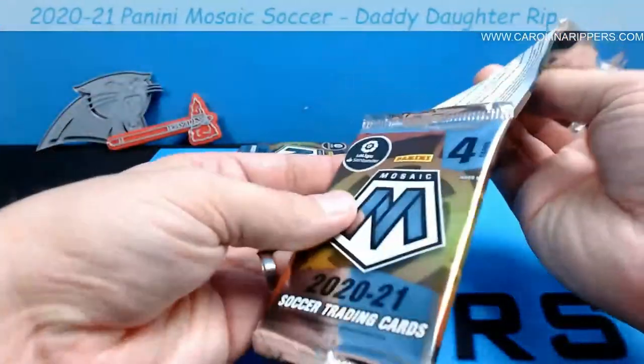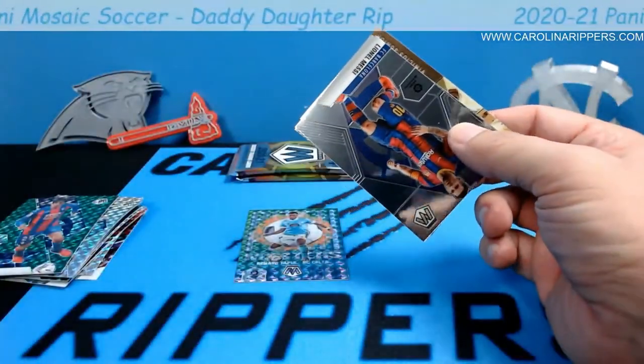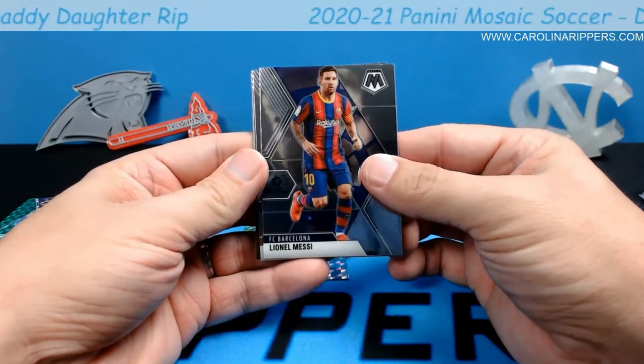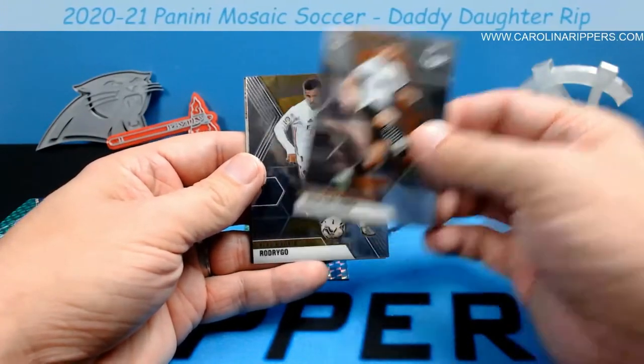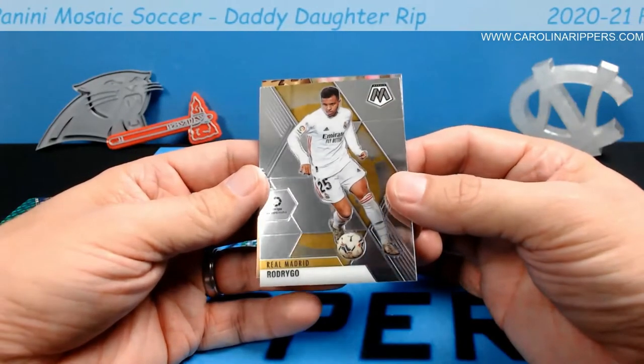This is cool — I like doing different stuff. We like doing different sports, but these are pretty neat to look at, the different sets. Oh — Lionel Messi! I know him! We'll definitely hold that one aside. Hugo Guillamon. Another one-word name guy — Rodrigo. And there's a Montage.